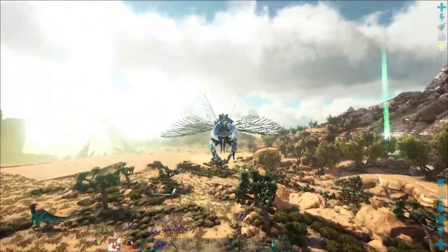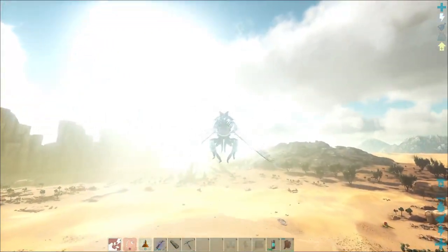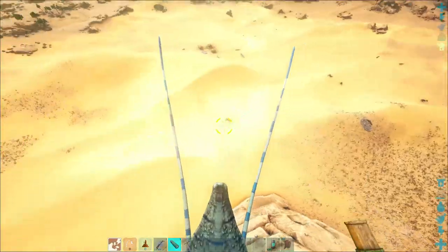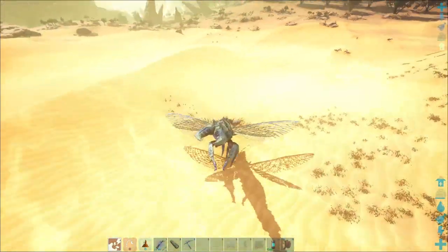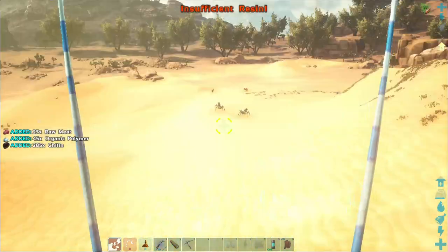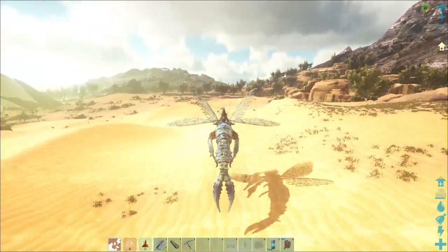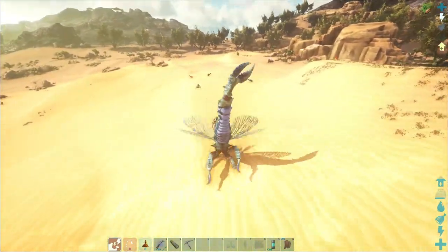Alright, so this here is the little desert I was talking about and I already see some mantises running around. Okay, what are you - you're level 15. Let me get rid of you so I don't have to worry about you at all. Now one of you - yes, you're the 150. That is the 150 I'm looking for, so now we gotta start cleaning house.